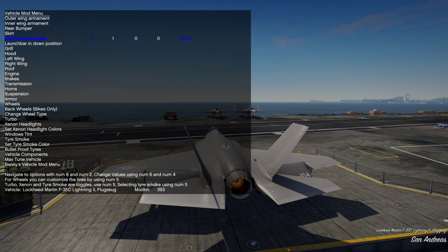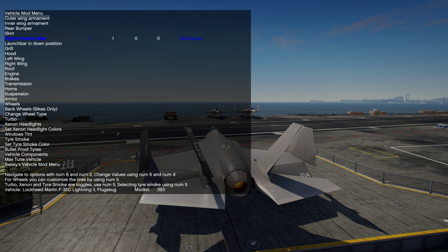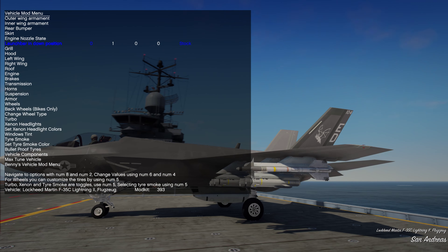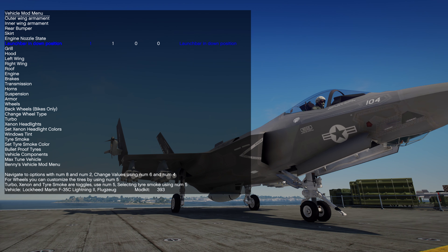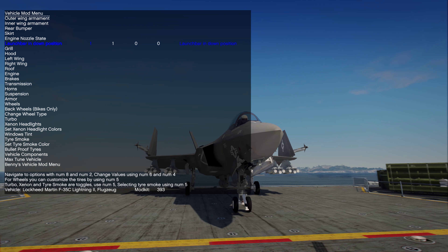Engine nozzle state — this is, by default, the engine nozzle. You can also switch to idle state. I just like to have some variety, maybe you do too. Launch bar in down position — you can change it like that, again, for screenshots or something when you're on a catapult. And yeah, that's basically it for the mod menu.